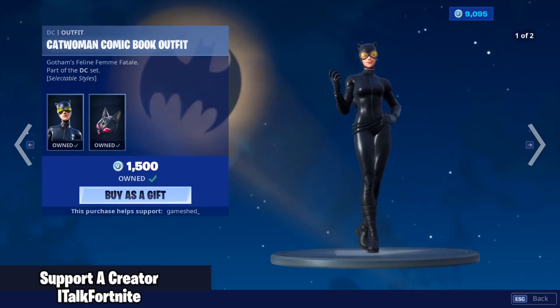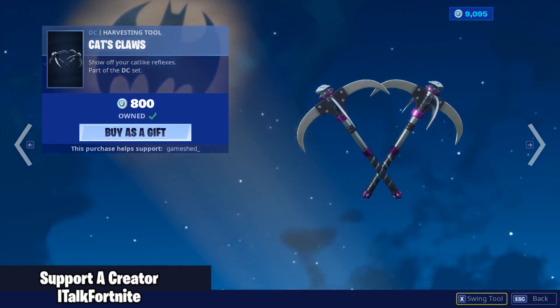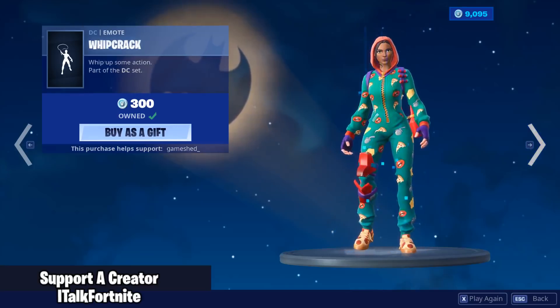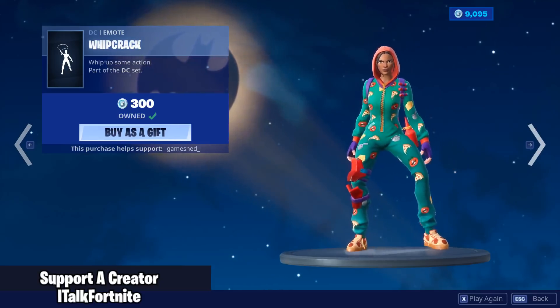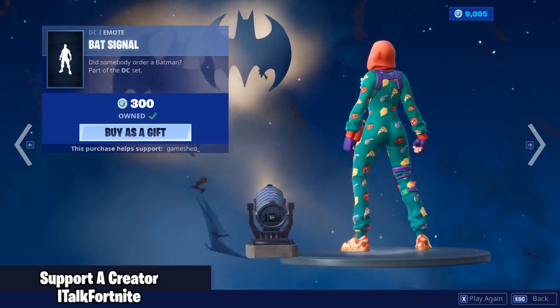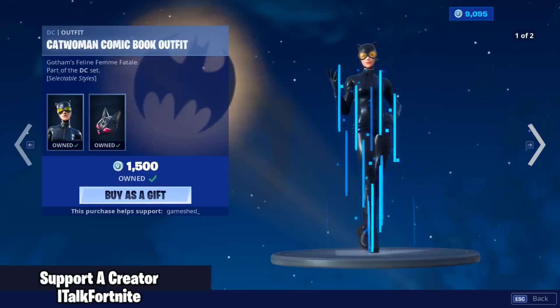The Catwoman Comic Book outfit is still here with two edit styles, with the back bling Jeweled Cat — Cat's Claws. The Bat Glider. Awesome. The Whip Crack emote. The Bat Signal emote, which is really, really cool. And the Caped Crusader music, which is playing right now.